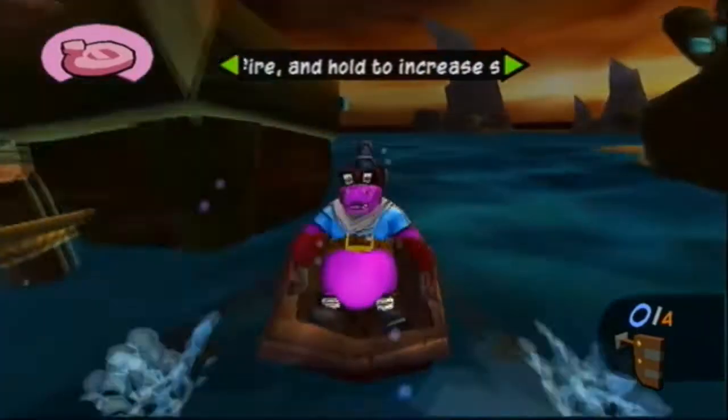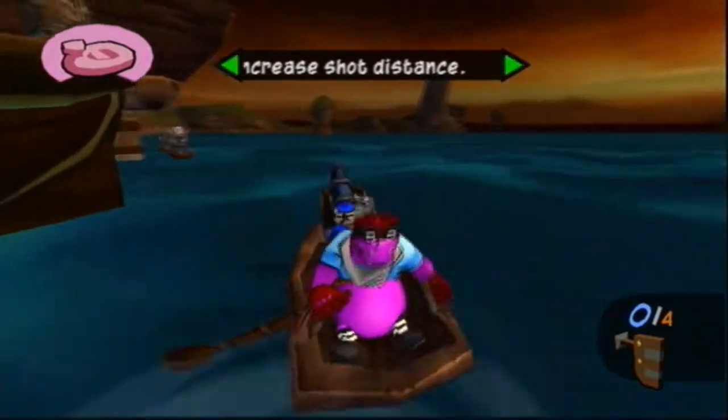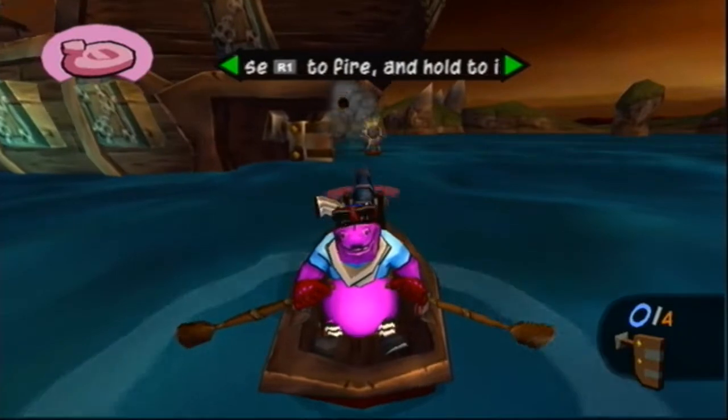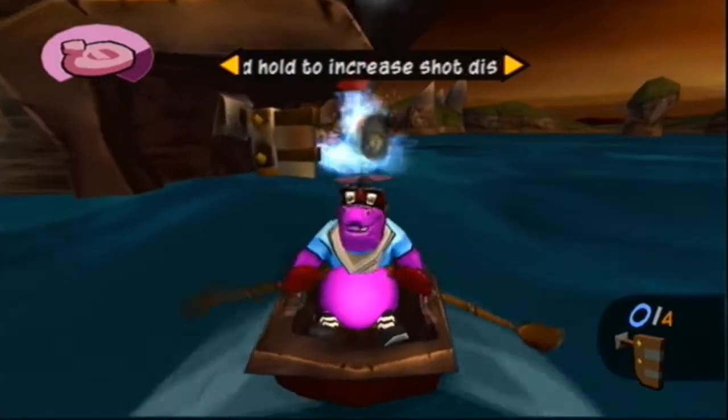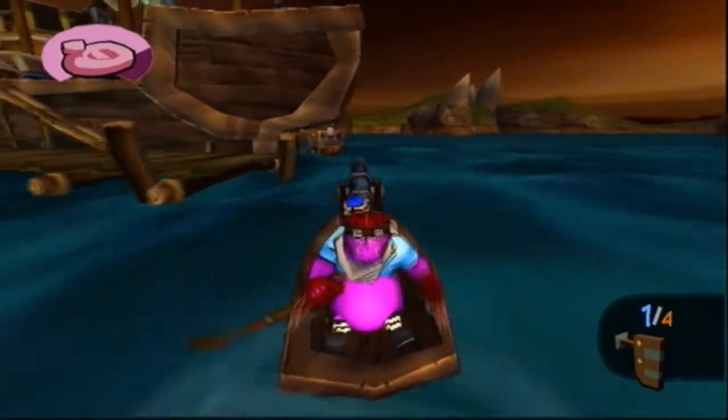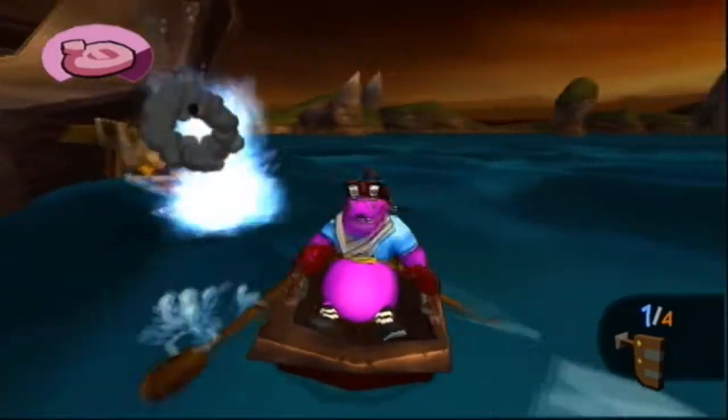Okay, boys. Murray, Rose, and Sly — man's mechanic. Hold down the R1 button to charge the shot and shoot the armor. Let go when you want to fly. Nice going, guys. You're really working as a team. That boat's not setting sail any time soon.